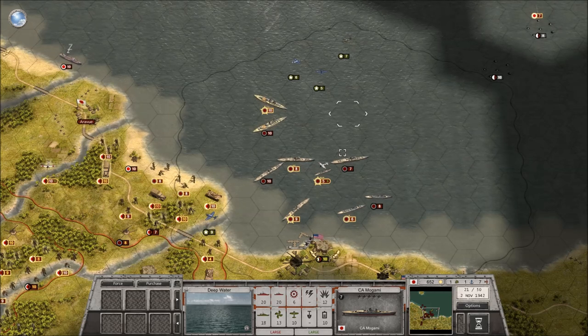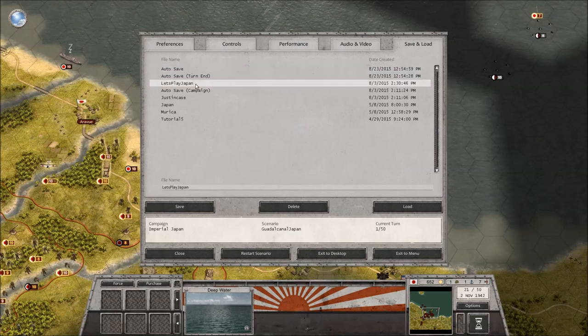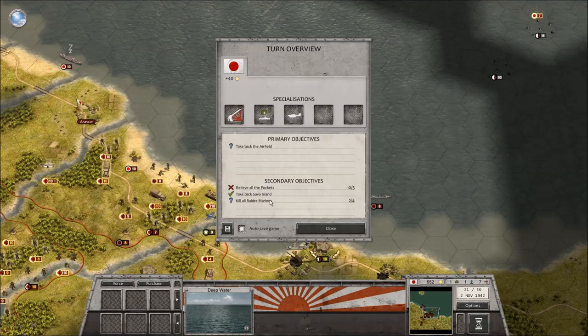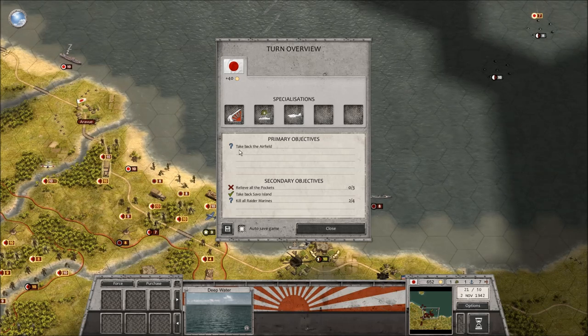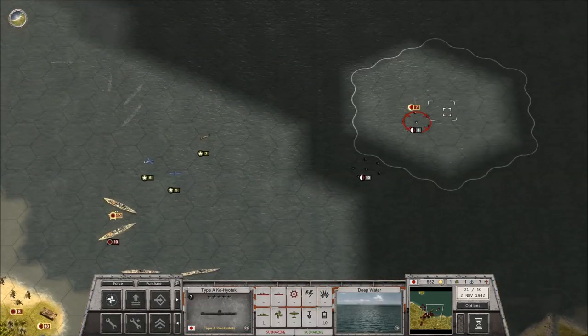I knew this was gonna be a long battle, but I didn't realize it was gonna be that long. Oh well, what can you do? At least things seem to be going relatively on track. Sure, we didn't really fill all the pockets, but we did take back the island. We got 50% of the Raider Marines. We just need to take the airfield, and then everybody's happy and healthy and ready.